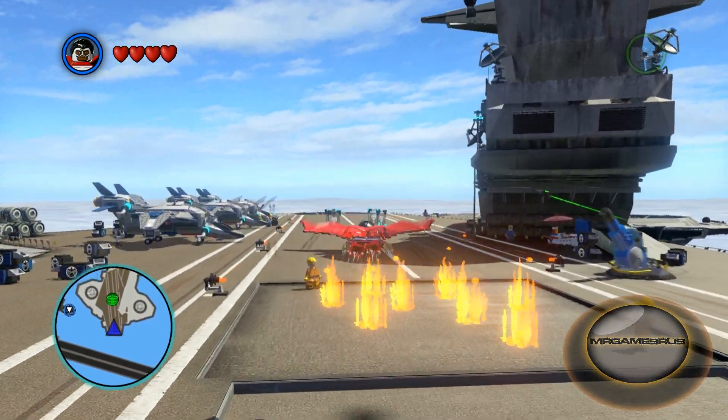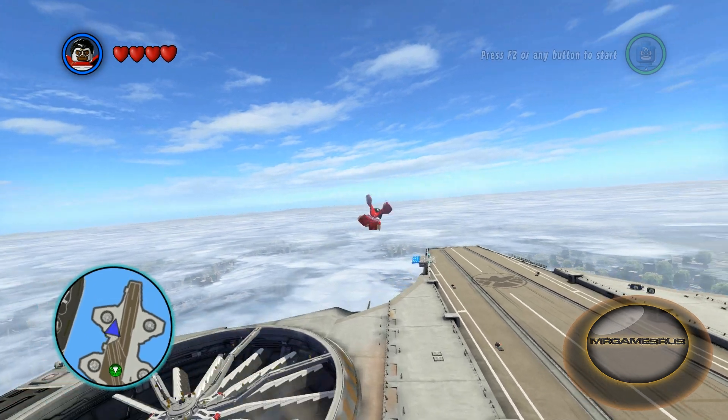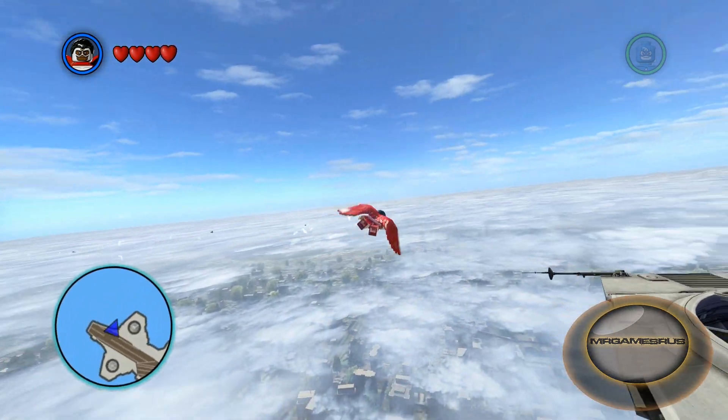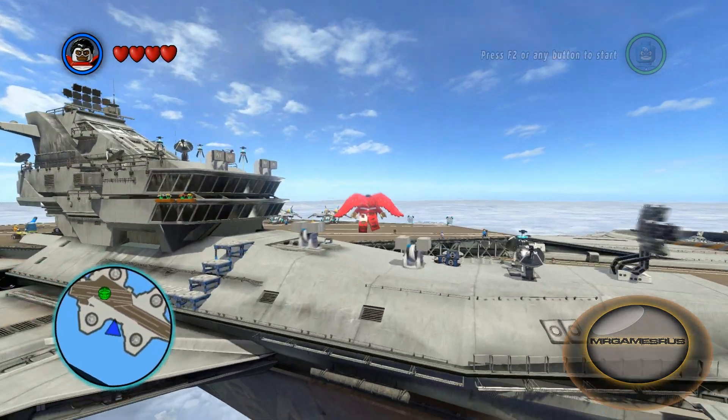While in flight, you can aim his feathers by holding H and throw them continuously by tapping H. I'm Mr. Games Russ — that's what's up with Falcon.